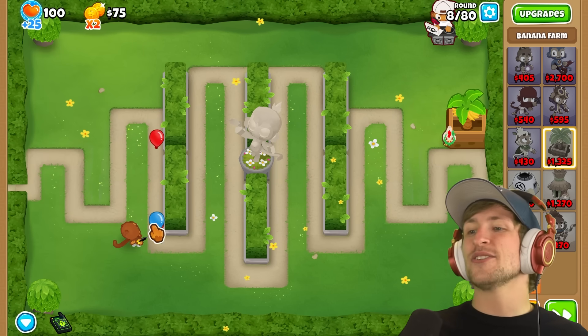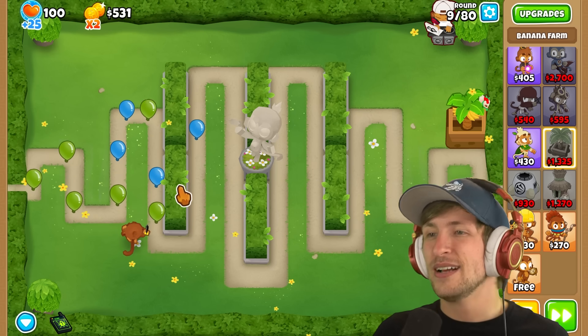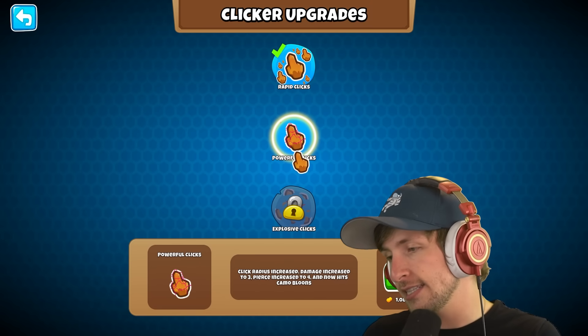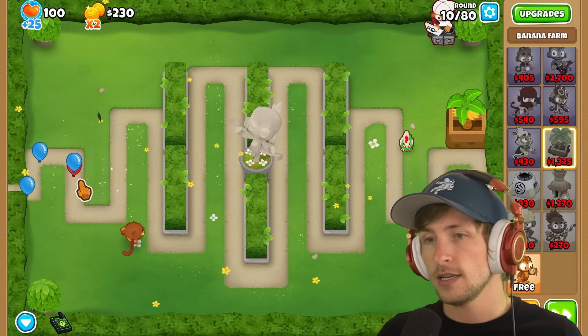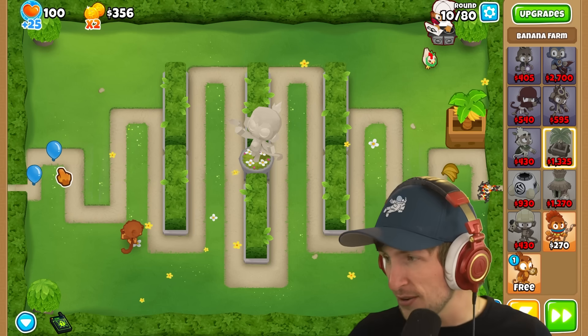But I have to use my cursor to go pick up bananas. So when I'm picking up bananas, I actually can't attack with my cursor. That's crazy — I didn't think about that. We're kind of having some troubles. So powerful clicks — click radius increased, and damage and pierce too. That's going to be really nice. We have more pierce now. This is actually really good now.